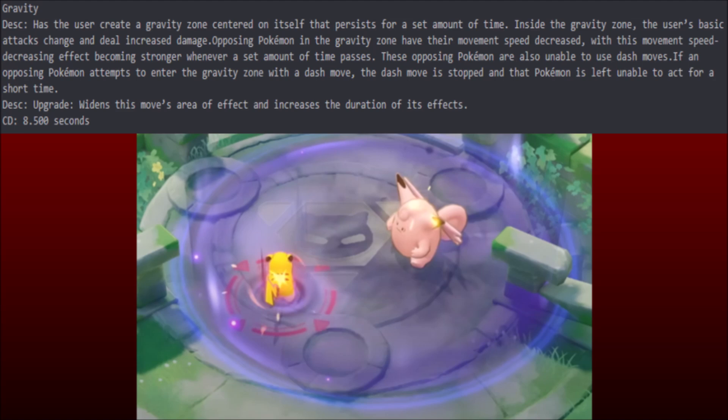If opposing Pokemon try to use a dash move by entering the gravity zone, the dash is stopped and that Pokemon is left unable to act for a short time. So you have the Poppy grounding effect on a supporter. I'm wondering — is this going to work out? Because a lot of fight stuff can kind of move around, and the x-speed meta means you just run through it and dash out. But if Clefable is hanging back supporting or controlling key areas — like setting gravity on Rayquaza when it's below a third health — is that just a guaranteed take because no one can dash in to steal it?